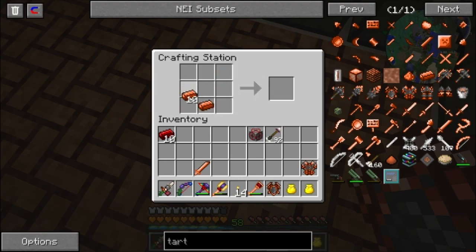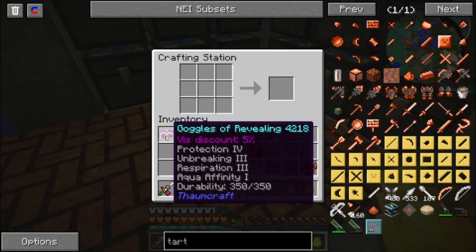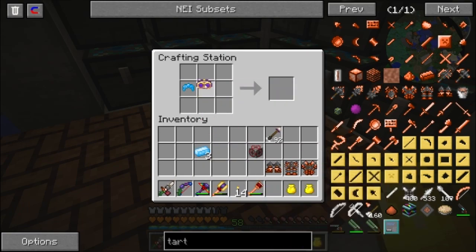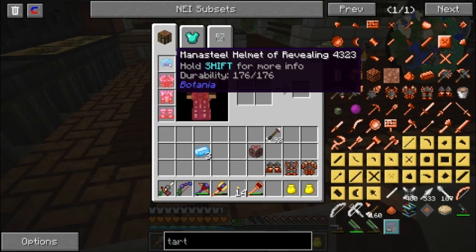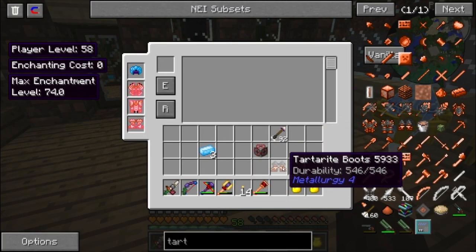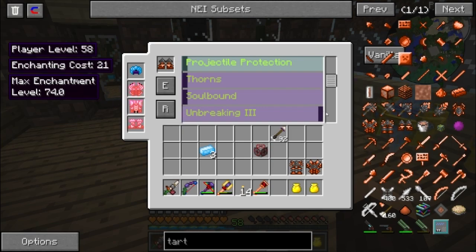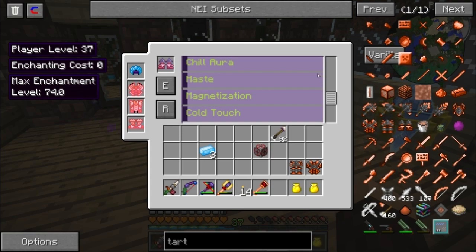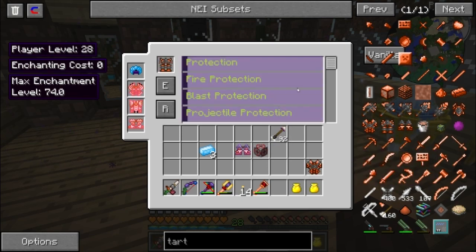We're back — I got some Mana Steel ingots. We're going to make a Mana Steel helmet and combine it with the Goggles of Revealing, so we'll have better protection and still see ore veins. Mana Steel helmet of revealing — we're gonna look like a dork but that's fine. Now let's go ahead and enchant our things. I'm going to get protection, feather falling, and unbreaking. We'll take haste too. I might add last stand eventually.